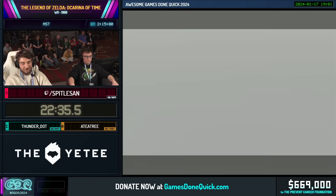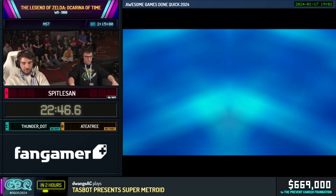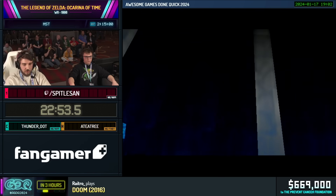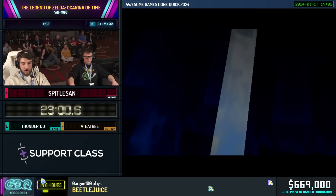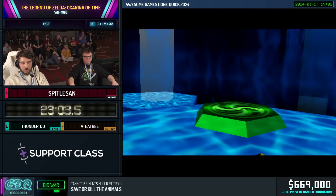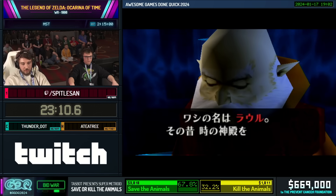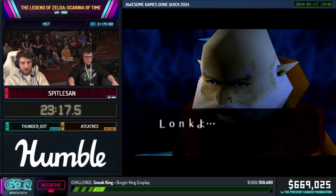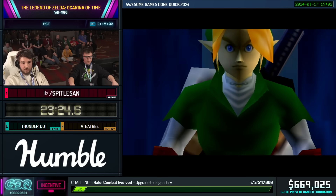In Graveyard, we can actually just walk on the walls and get into Shadow Temple early. This is around the halfway point of the collection phase. After that is the dungeon rush phase where we're just gonna go through a bunch of dungeons pretty fast. You didn't see any dungeons so far besides Bottom of the Well. In the collection phase, we really just want to get as many items as possible that we need pretty fast. We're also gonna clear out Shadow Temple on our way. Then we start with Fire Temple and use a couple of wrong warps and stuff like that to go around.